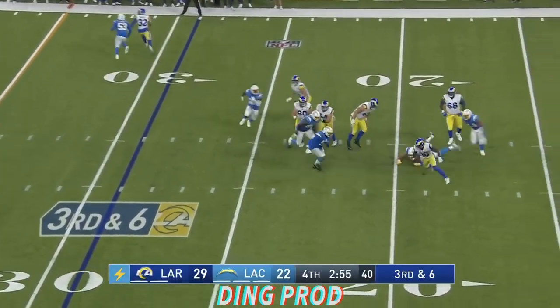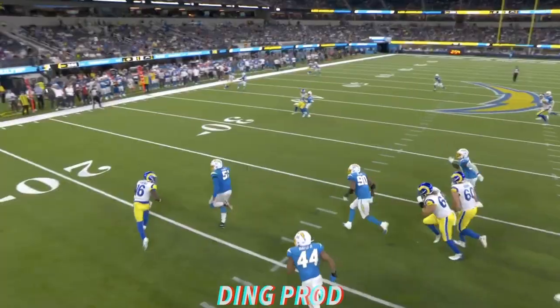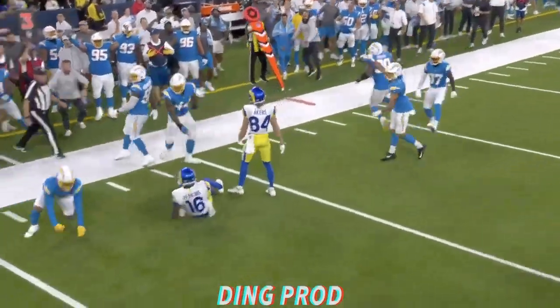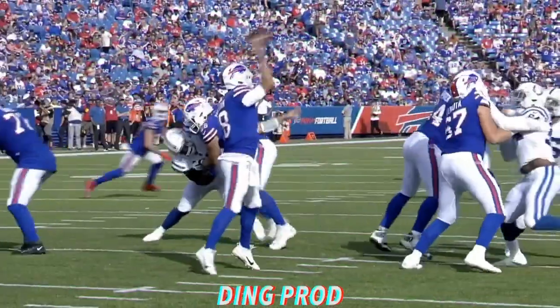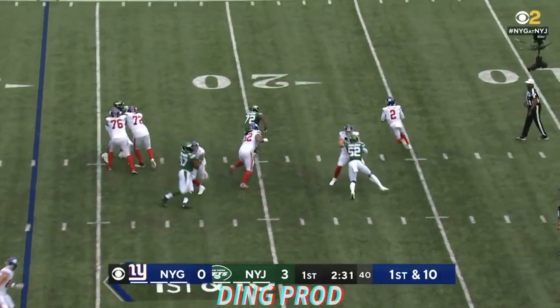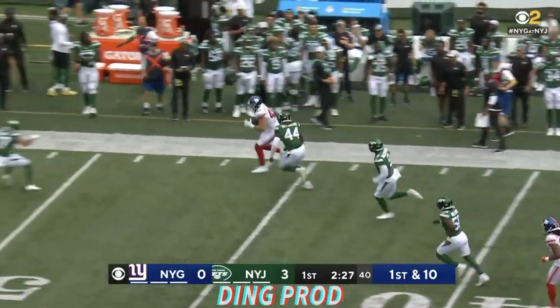Perkins, under pressure, getting away. Escapes once more. Perkins is leveled! What a hit by Skyler Thomas! Keenum to Johnson, and he is hit hard. EJ Speed with the big hit for the Colts defense. Tyrod Taylor remains in there, avoids the rush. Taylor throws on the move — wide open connection made!